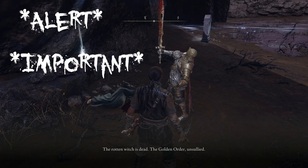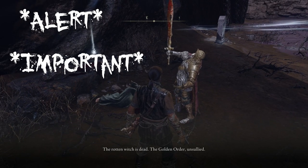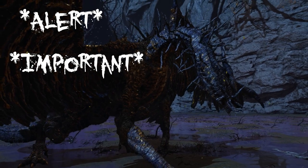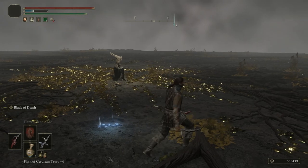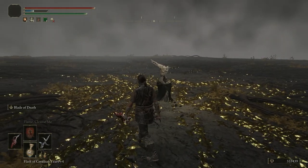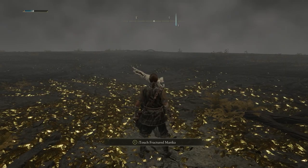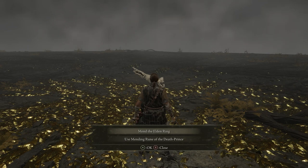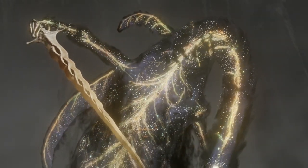Just a heads up — beware, if you give D's brother the twinned armor too early, it will jeopardize your progress in the Fia questline. Do it after you've completed everything and you'll get the sword without any consequences. You've finished Fia's questline and have the Mending Rune of Death, but just because you have it doesn't mean you have to choose Fia's ending — you can choose any ending you wish. If you are curious about Fia's ending, just use the Mending Rune of Death after defeating the Elden Beast.